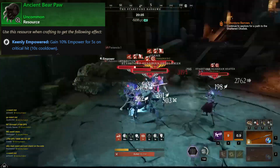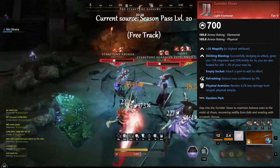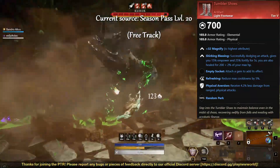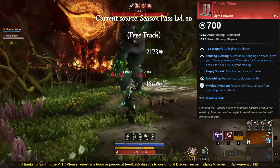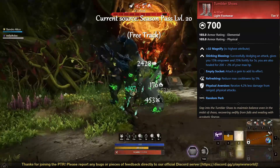Another artifact I'm looking at is Tumbler Shoes, which at the time of writing comes from level 20 on the free seasonal rewards track. I'm sure everyone's looking at this one, but for me it depends on how responsive the perk is, since others like Shirking Fortification are pretty notorious for failing to activate if your dodge is considered outside of trigger range.